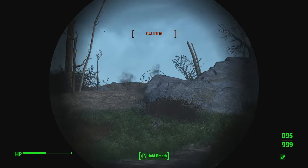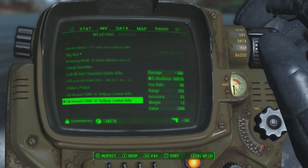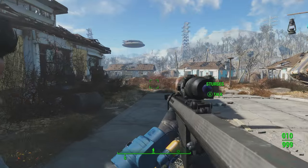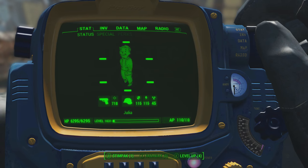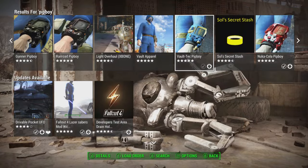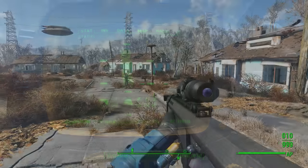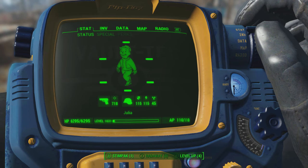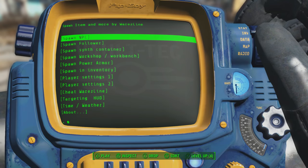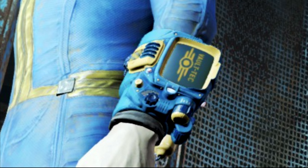Getting straight into it, the first one we're covering today is Pip-Boy retextures — there are actually three I'm showcasing. The first is the Vault-Tec themed Pip-Boy, which changes the theme to more of a Vault-Tec style. It has a generic blue and yellowish gold look to it with the Vault-Tec logo in the background. It's one of those little things that can really spice up your game, and it's definitely up there in the top five on consoles right now.